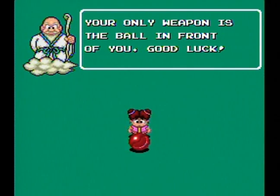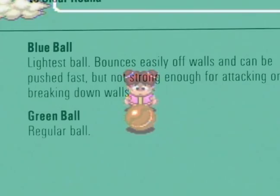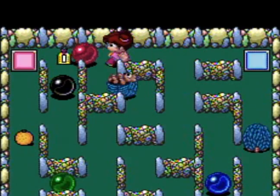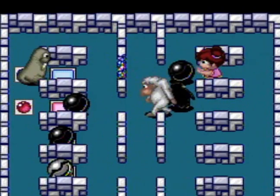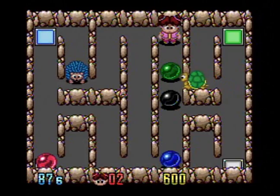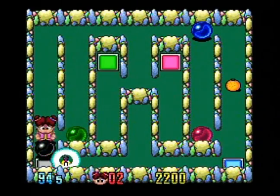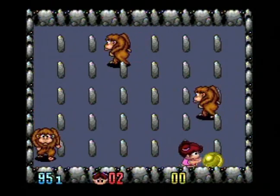Luckily our heroes have some big balls — and they're colorful. Each ball is different, like the red ball which can destroy an enemy in one hit, or the black ball which is good for breaking walls but hard to push. To beat each area, Lala or Ling Ling must juggle these balls and place them onto plates of the same color spread throughout the room, or destroy all the enemies on screen.